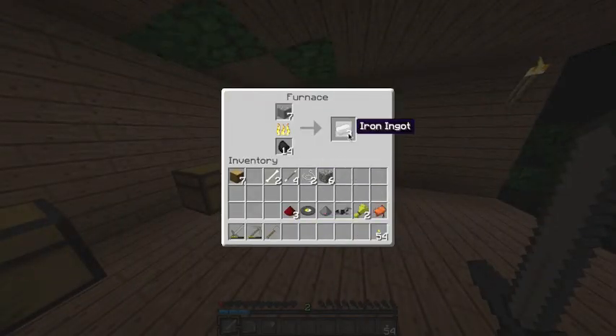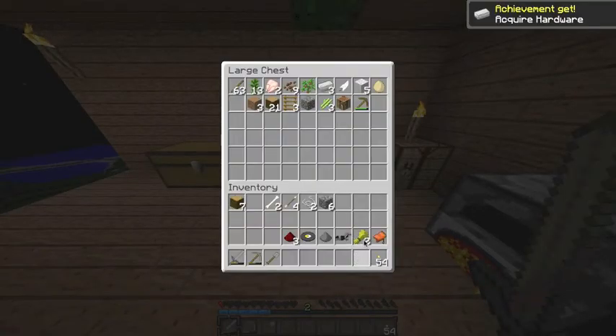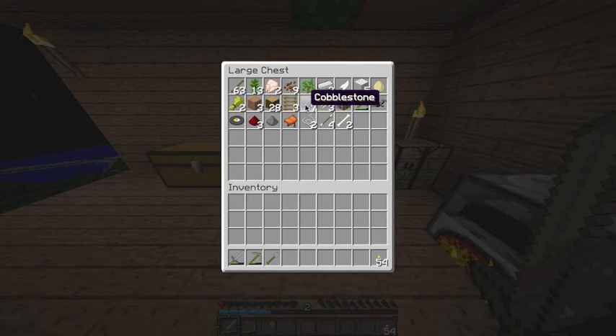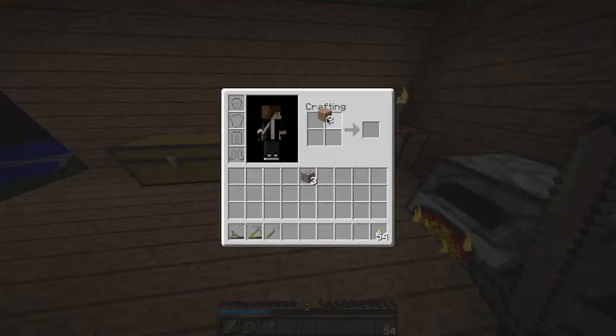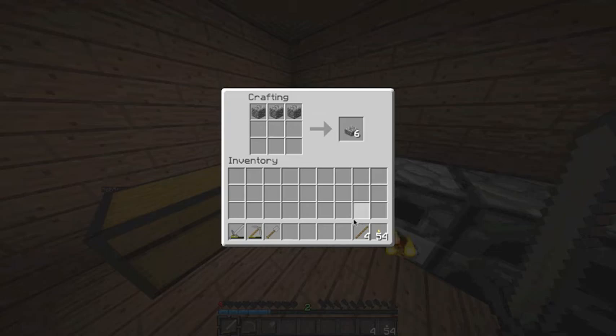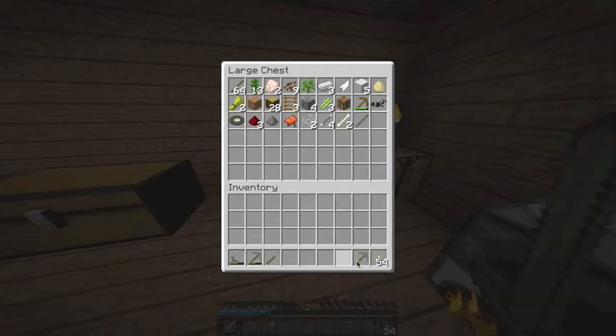Let's put that in there, take that out, stuff that in the chest, toss this around. I'm pretty sure I can make it. Just a stone axe. Because why not?